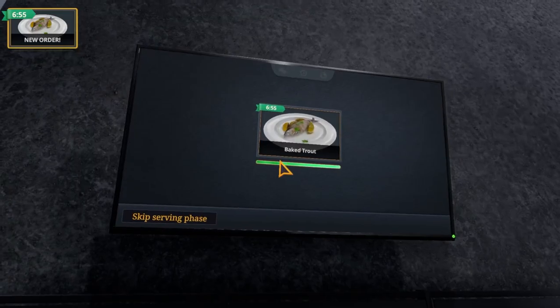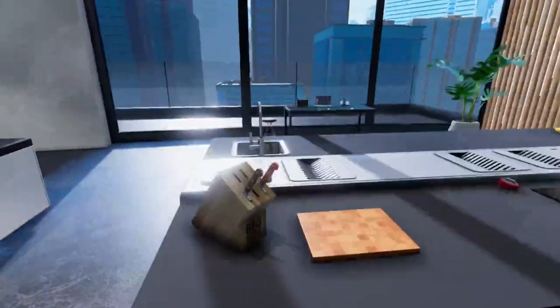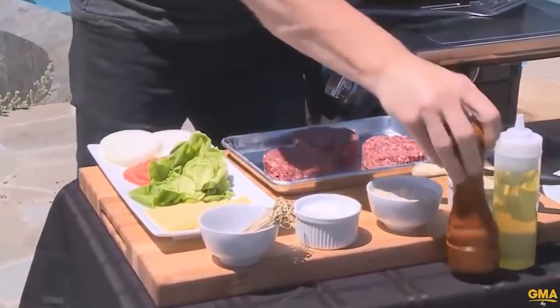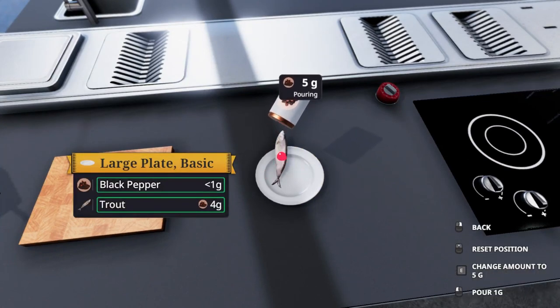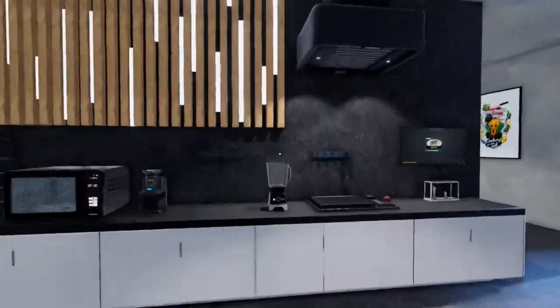Baked trout — what is that? Okay, we need 200 grams of trout. We're gonna get a plate, get a trout, and first things first — season it. We need black pepper, five grams, so one, two, three, four, five. And then dried... what the hell is that? Oh, that one — dill! Okay, okay.